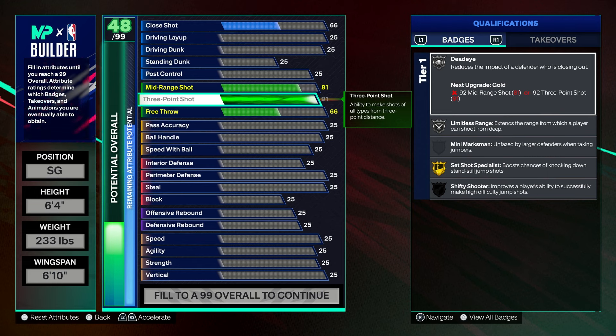If you guys are gonna play Rec, you can tweak this build however you want. This is a very good 1s, 2s, and 3s build. Make sure you guys make this build if you want to play 1s, 2s, and 3s. For 5s, I will make a different version in this video. Maxed the three out to 93 — 81 mid-range and 91 three is more than enough.